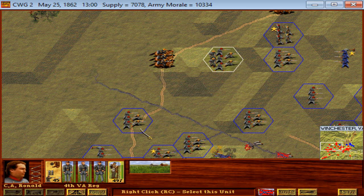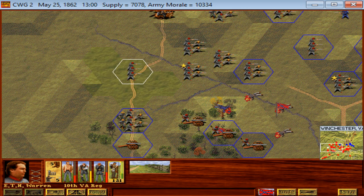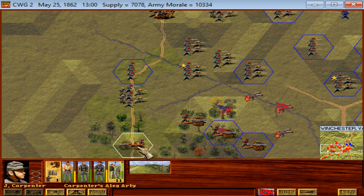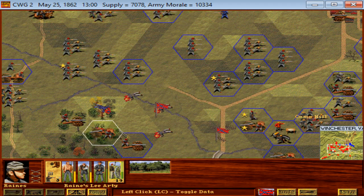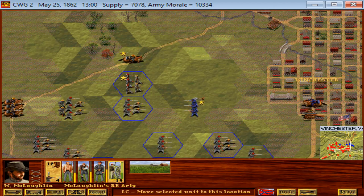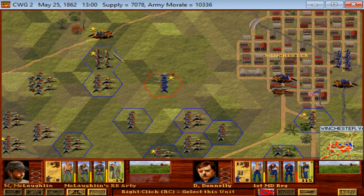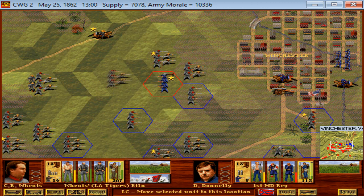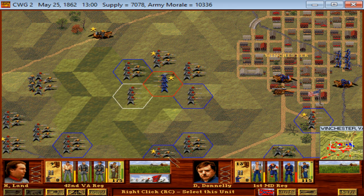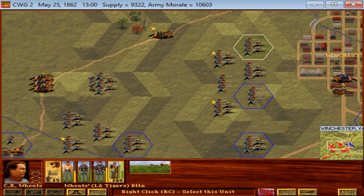We're trying to get around whatever other troops they may stand in our way — this is turning into a triumph. We have the 1st Maryland surrounded as well. We'll go ahead and attack them and force them to surrender. That's two more Yankee regiments gone this turn.